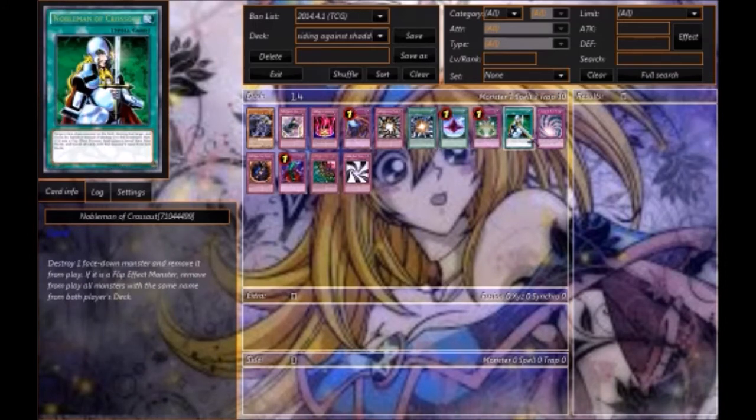A lot of people are going to start siding Nobleman of Crossout. Target one face-down monster, destroy it and remove it from play, then flip effect monsters — you remove all monsters with the same name from both players' decks. The cards you'd want to hit would be Shaddoll Falco or Dragon, mainly Falco, so that way you take away their spell and trap protection. It can be very painful for your opponent to run into, and a lot of people may even start maining it.